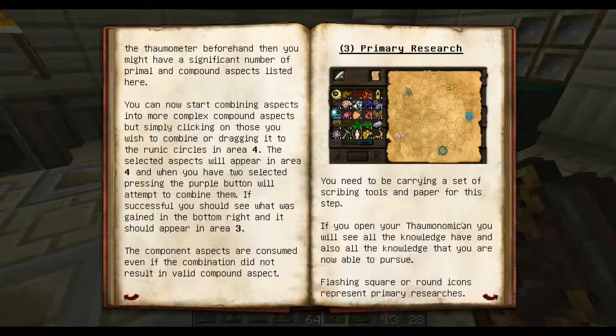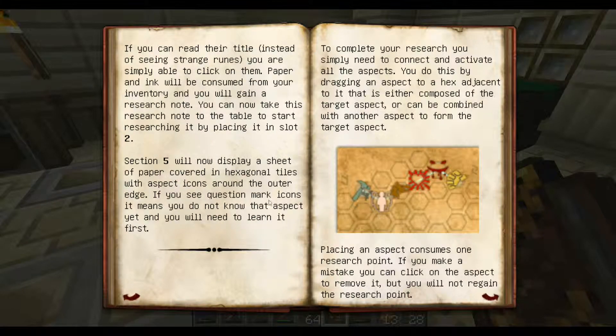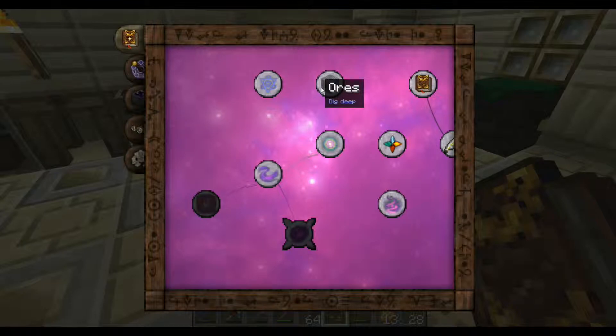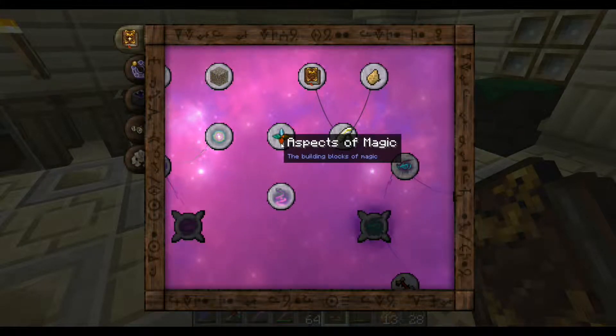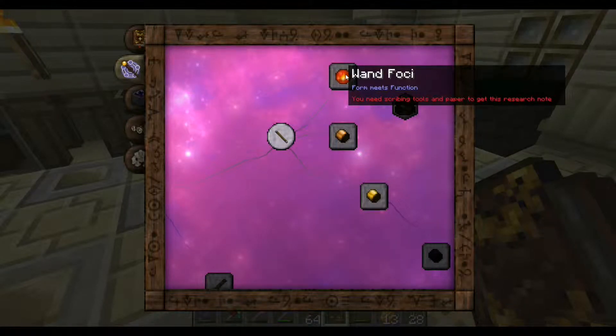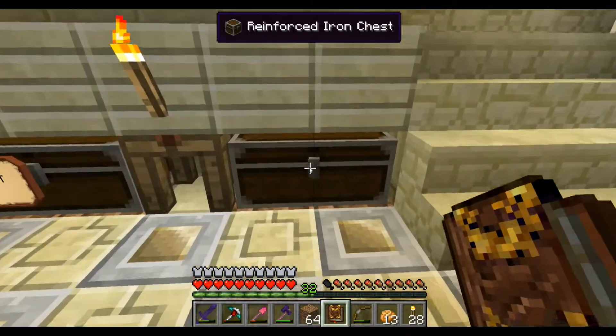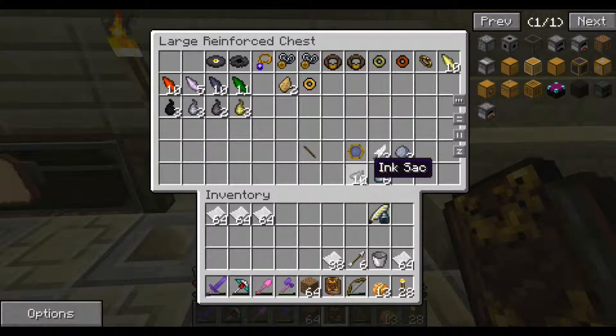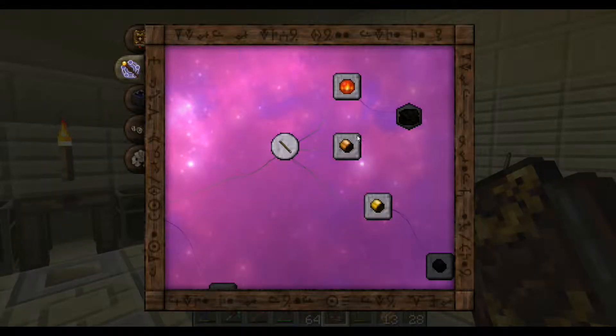If you open your Thaumonomicon, you will see all the knowledge you have and also the knowledge that you are now able to pursue. Flashing squares around icons represent primary researches. So since I don't have scribing tools and paper on me right now, it's not showing fully. These other tabs here are things where I can start doing research too. So let's grab the paper and the scribing tools. I have extra ink here as well, so this can be refilled.